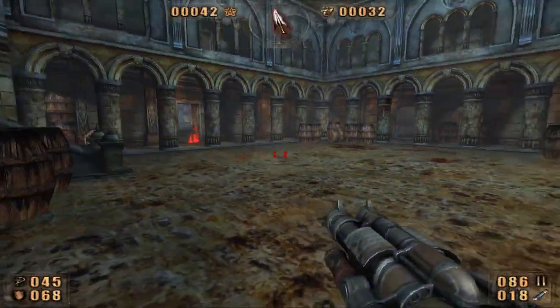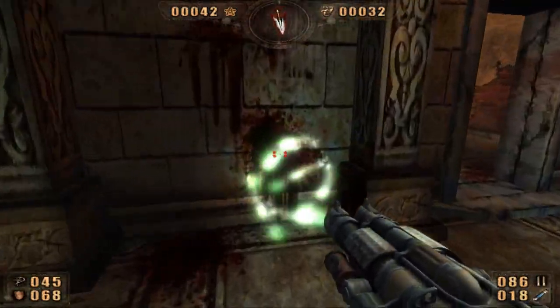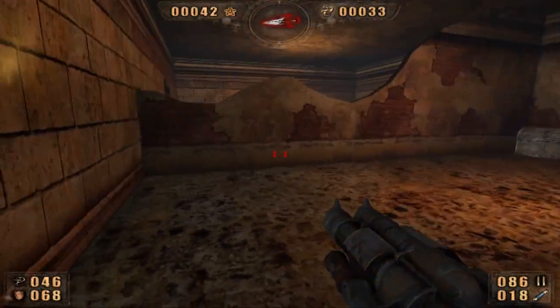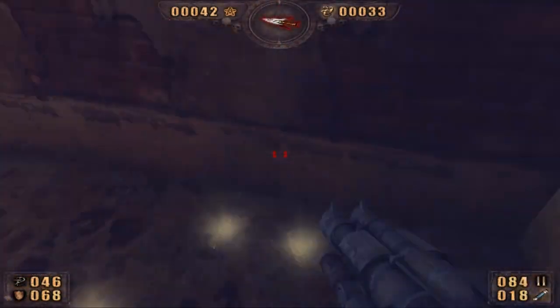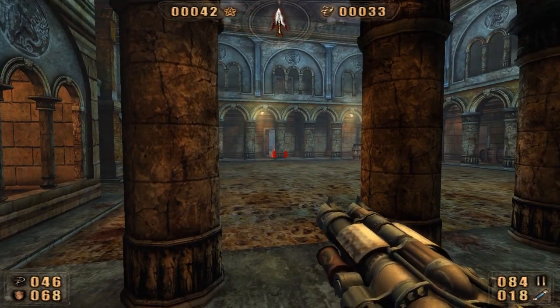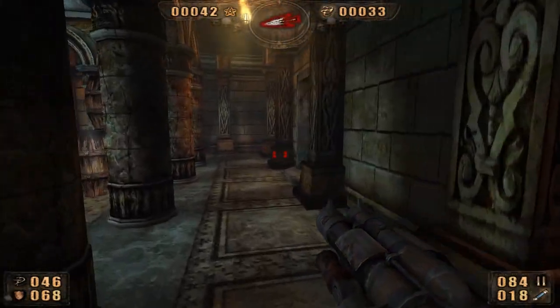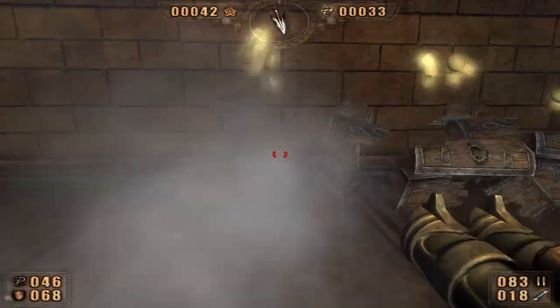Oh, somebody threw something at me — at least that's what it sounded like. Let's see — go in here. Secret area, some gold! Alright, now I have more of those little freeze ray things. I don't know how useful that's gonna be though, because I already have the gun pointed at them.